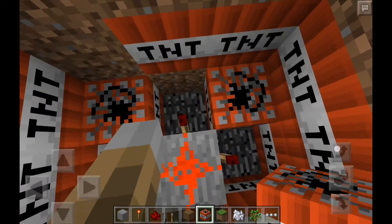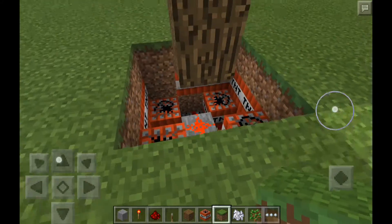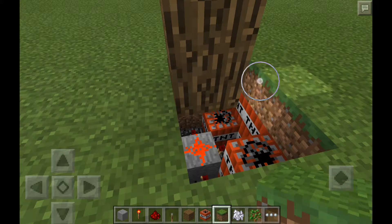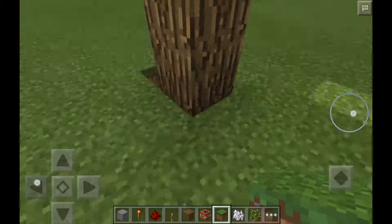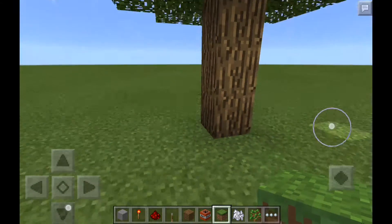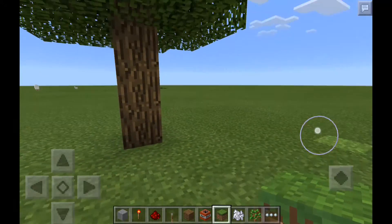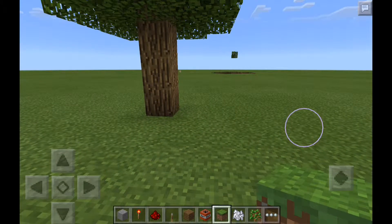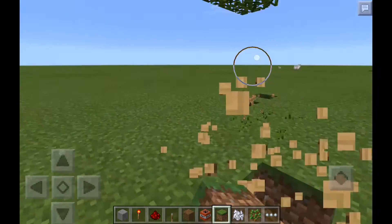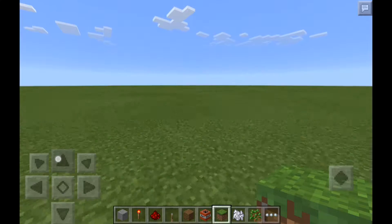You can do this in survival if you wanted to. Okay, so what you're gonna do now that you've done that is you just wait for an unexpected friend to come by and chop down the tree. They'll hear it, they might try and run, but it makes a pretty big explosion.